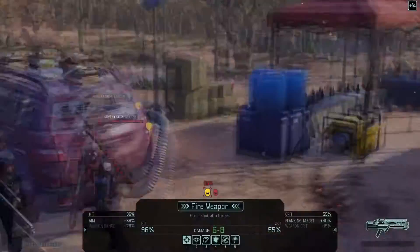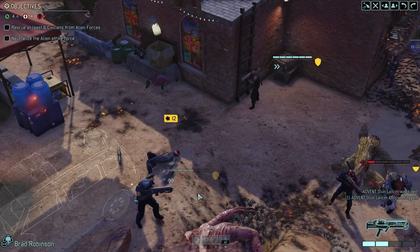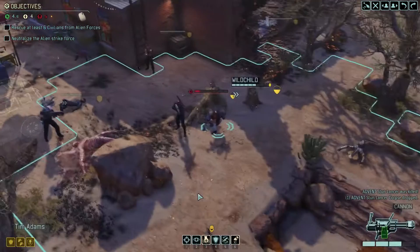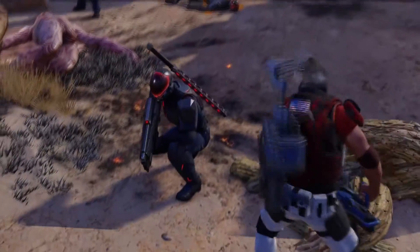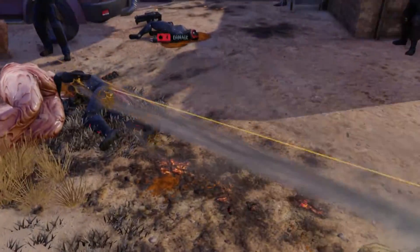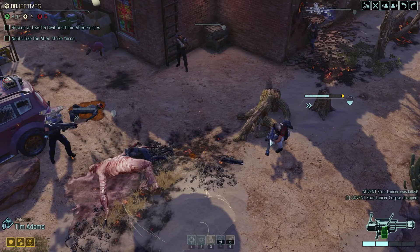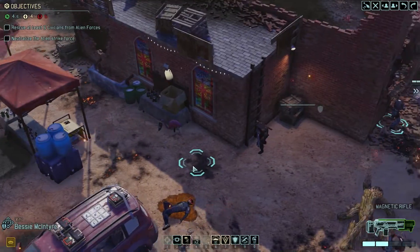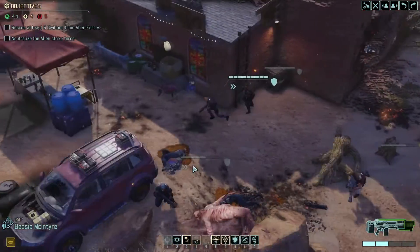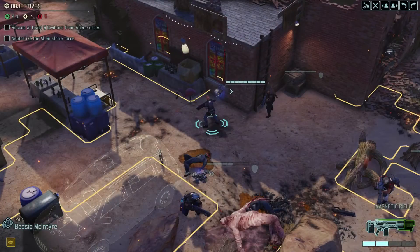All right, let's take him out with the shard gun. Beautiful and clean. A little revenge action — nothing like a point-blank Gatling gun. We will move our specialist forward. You don't see him? All right then, I know what will.